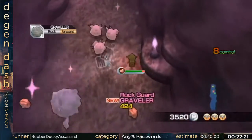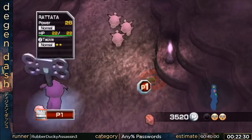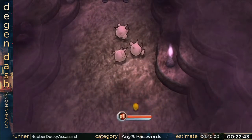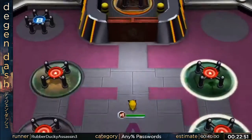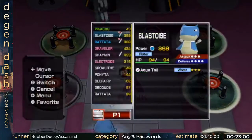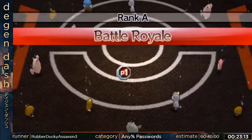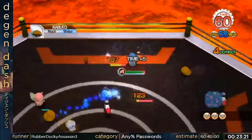That was really good RNG. The reason I have little hearts next to Rattata and Blastoise is that it keeps them at the top of the Pokémon list. Shaymin is more powerful than both of them, so it would technically be at the top, but with the hearts it keeps Rattata and Blastoise at the top, which helps with the menuing.